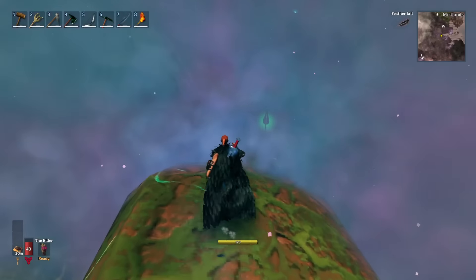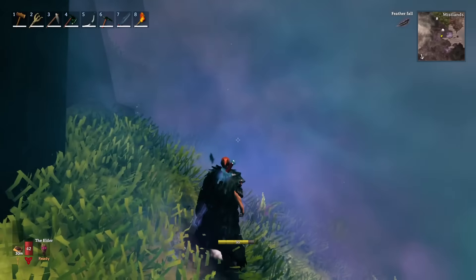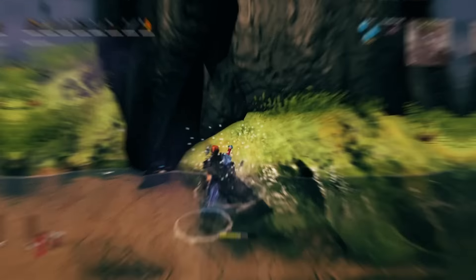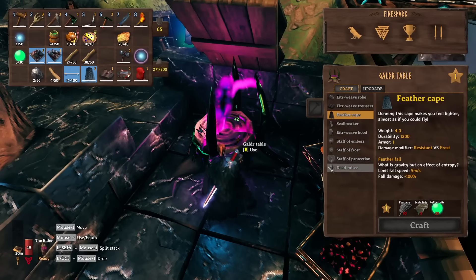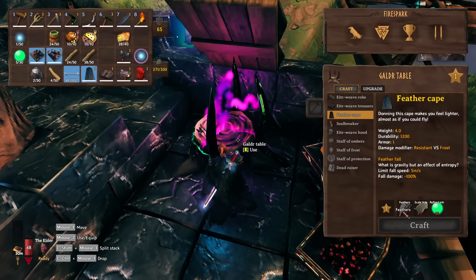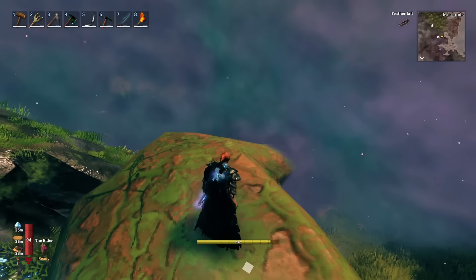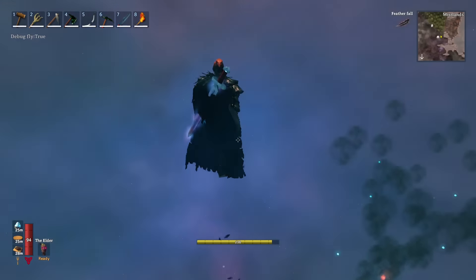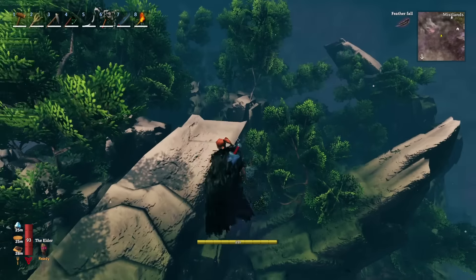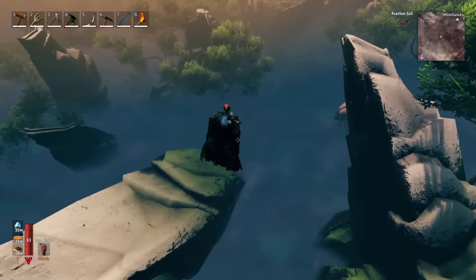There is one other item I suggest crafting before anything else that will make travel in the Mistlands a lot easier, and that is the feather cape. You can see it is crafted at the galdor table — it's a relatively simple recipe: 10 feathers, five scale hide (which you get from the rabbits you'll see all over the Mistlands), and 20 refined Eitr. The Mistlands is a very vertical biome with a lot of really tall mountainous structures.